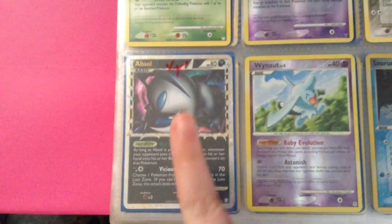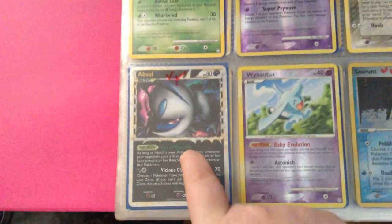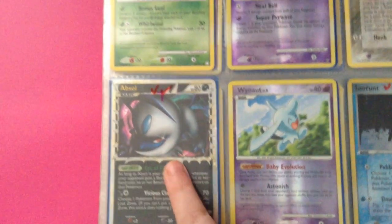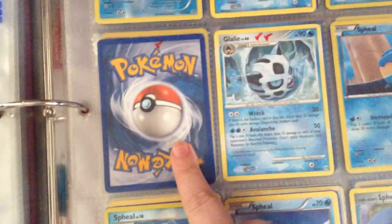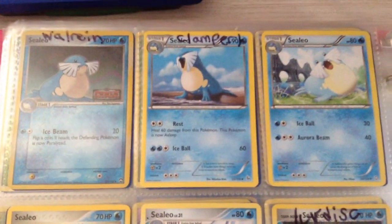Absol Prime — normally I would have it in my ultra rare collection, but I don't have any regular Absol card. And the Glalie — I love the reverse hollow effect on this Glalie. That's a reverse Plasma Glalie, and again, it's in a separate binder.